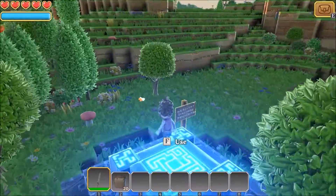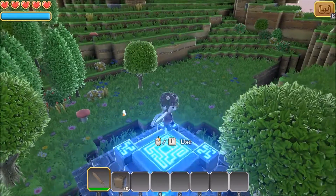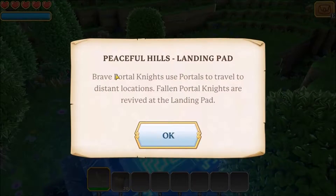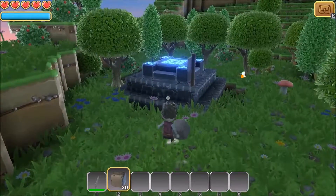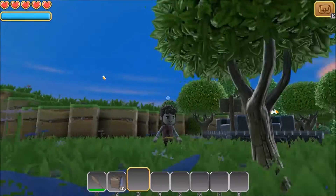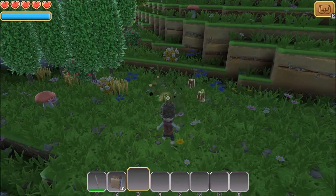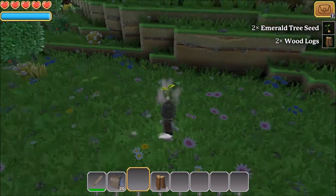Look at how beautiful this game looks. It has simple, basic controls — F is to use, like this sign. Here it says: 'Brave portal knights use the portal to travel to distant locations.' At the start you spawn with a sword and some dirt in your inventory. From basic survival games, the first thing you want to do when you see a tree is punch the tree. And you get yourself some wood, like emerald tree seeds and some wood logs.